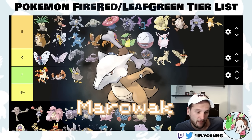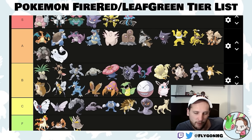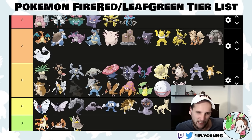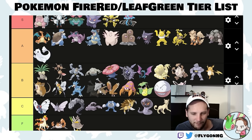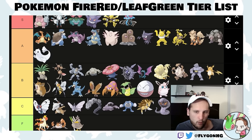Marowak — if you find a Thick Club, this thing's a monster. I'd put it around where Dugtrio is if they were equally likely to be caught, but you're probably not going to get this unless you get unlucky and don't get Haunter from the Pokémon Tower. Not getting Haunter isn't really lucky since Haunter is really good. Marowak without a Thick Club means you're missing out on Koga coverage, and Haunter handles Koga much better since it can't get exploded on by Weezing. So Marowak ends up in C-tier.